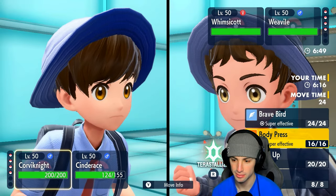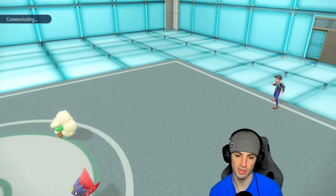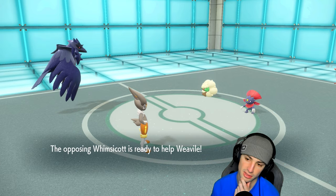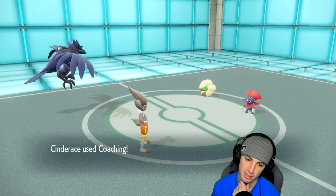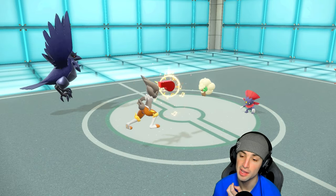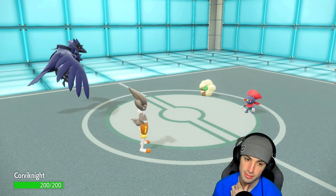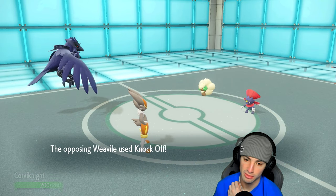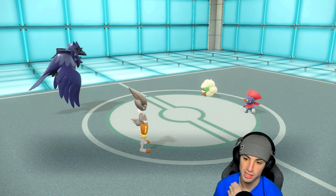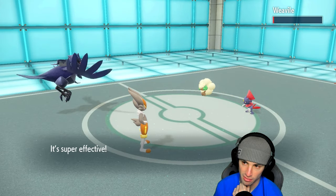I might just Brave Bird Whimsicott down and Body Press this Weavile. We're gonna stick with Coaching into the Corvinite slot. He's gonna give himself a Helping Hand here - Helping Hand comes out, Coaching comes out first because we are Choice Scarfed, which is a beautiful sight. We change to Fighting type, which isn't bad. That defense boost is going up which is great because Weavile is about to go for a Knock Off, and we're able to soak thanks to the Fighting type.